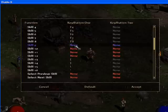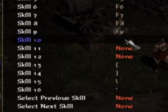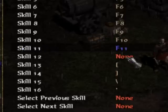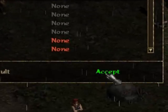So I'm going to press on Skill 9 and press F9. I'll click on Skill 10 and press F10, Skill 11 and press F11, Skill 12 and press F12. Then click Accept.